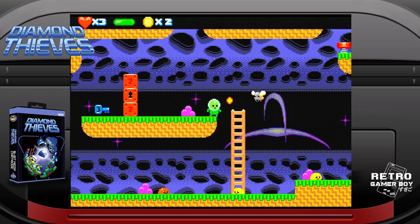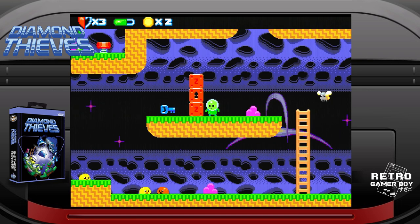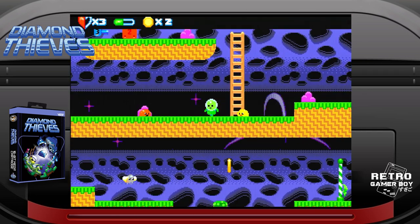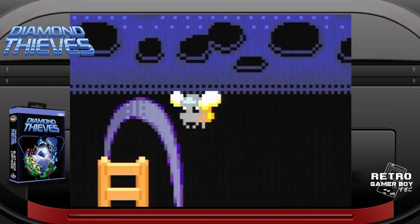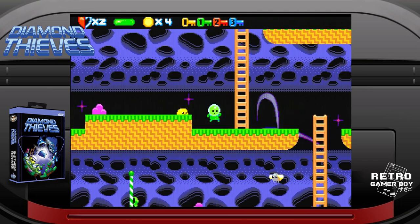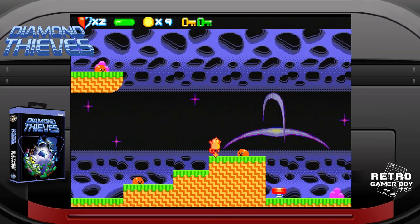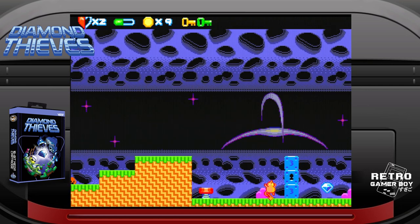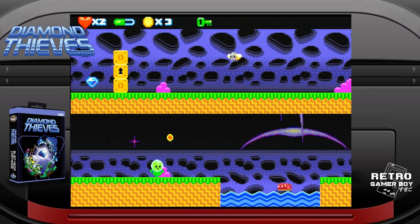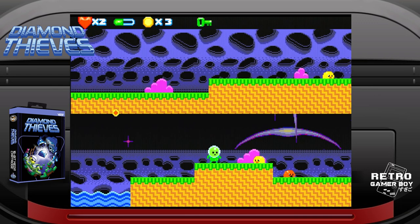There are three enemies in the game. A yellow slime that moves between two points, providing timing challenges. A red slime that also moves between two points but will randomly stop and move in the player's direction, making for a trickier obstacle. And a hovering enemy that fires a projectile weapon with limited range. The enemies by themselves pose no real danger and are easily dealt with by jumping past them or shooting them. What makes them a real risk is that they form a deadly symbiosis with environmental hazards. A yellow slime by itself is laughable; a yellow slime on the edge of a platform next to a burning hot lava pit is a real problem.